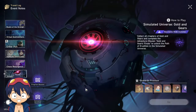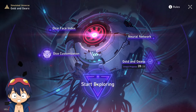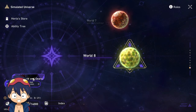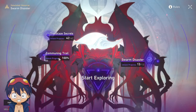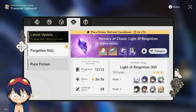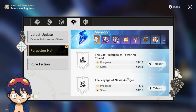For content completion: I've finished the Simulated Universe modes. I can't complete Conundrum yet — I think I'm at Conundrum 6 — but I can do the Remembrance path easily. Swarm Disaster is also 100% finished. Memory of Chaos and Pure Fiction are both at 12 stars and 36 stars respectively.